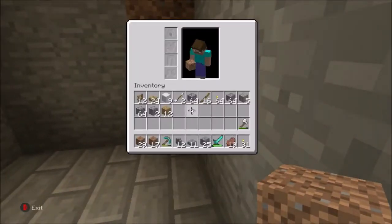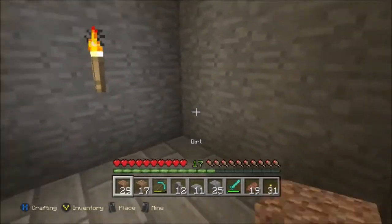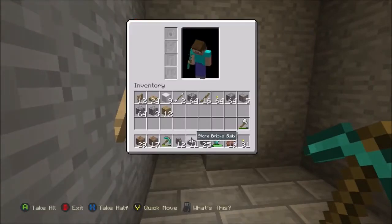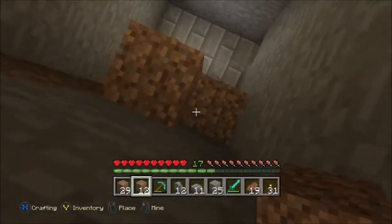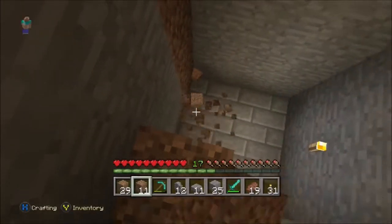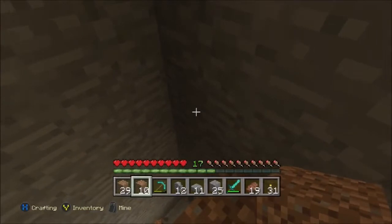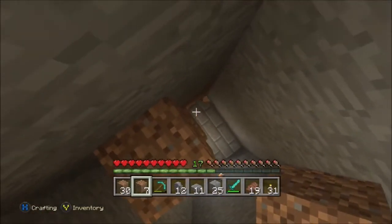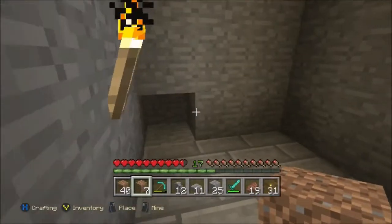So today we decided we were going to put stone bricks around the whole thing. I think it may actually look good with stone, but I don't know, maybe stone bricks will look good. So we decided we're going to remodel this whole place, and that is exactly what we're going to do. But first we need to get out of here. This is gonna take a pretty long time. Sorry guys, but this is kind of boring to watch but it's got to be done because really there's no way else to get back up. I'm actually thinking maybe we should only put stone and then stone bricks at the bottom.